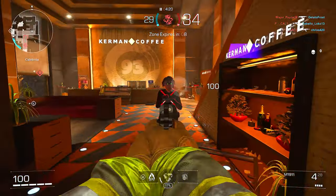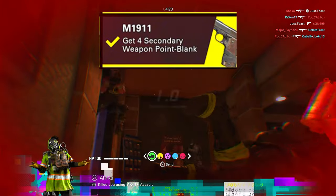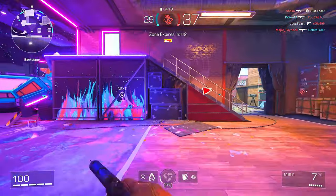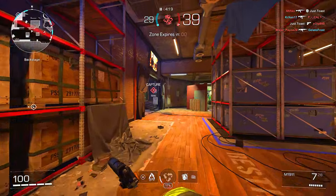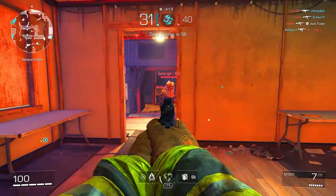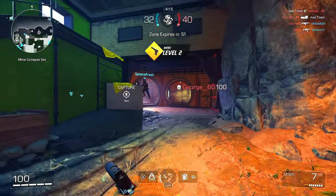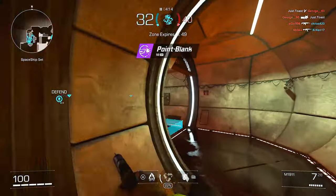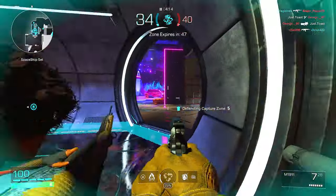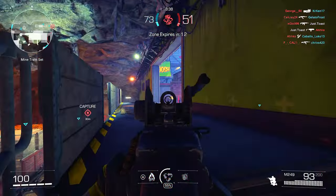Moving on to the M1911 — such a classic gun. The challenge is to get four secondary weapon point blank kills. This is one of the easiest challenges: just go around the map, get behind people, or spray and pray with the Renetti if you unlock that one first. Flanking is going to be your best friend here.